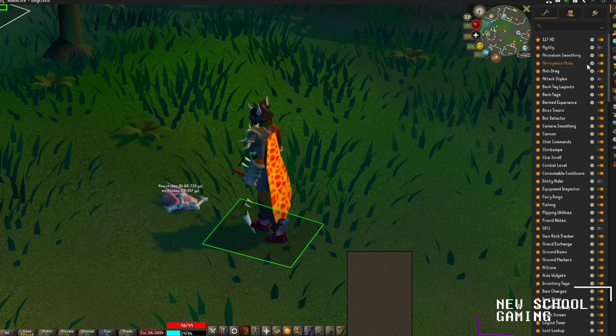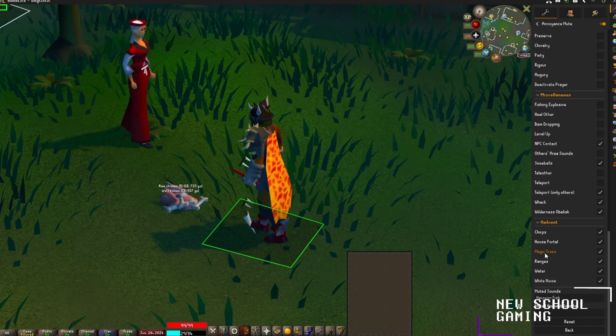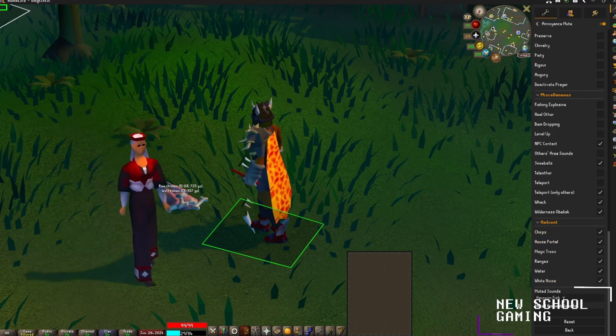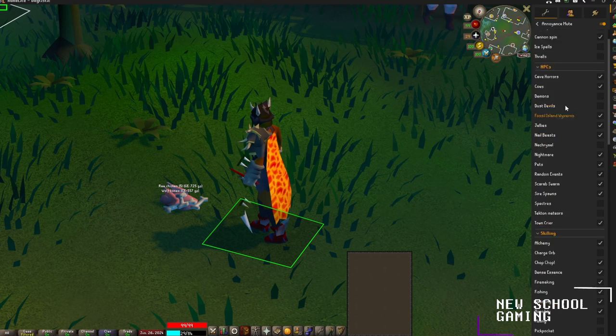For our next plugin we're going to check out the Annoyance Mute plugin — this one is super handy and I love it. For anyone that enjoys wood cutting, this one is huge. Once you reach the magic tree level and you start cutting magic trees, you'll notice the sound of the magic trees is absolutely horrible. You can mute the sound of the magic trees and still hear yourself cutting the wood and AFK, listening for that ticking sound. You can mute quite a few other sounds — the harpoon fish sound, shooting them out of a cannon, and you can type in any specific sounds you want to mute. You can also mute ambient sounds like the quacks of ducks in the fishing guild, prayer sounds, pickpocket sounds, and town criers. Highly recommend checking out the Annoyance Mute plugin.